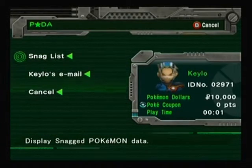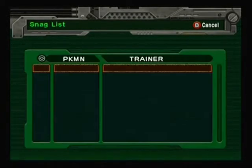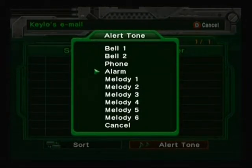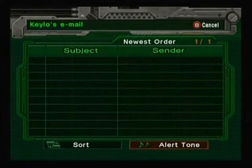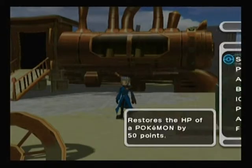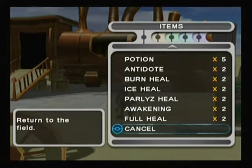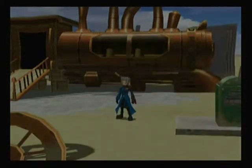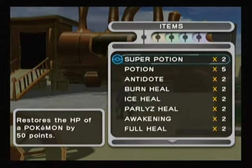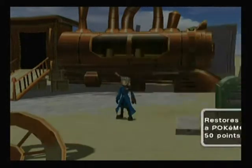It's a snag list - displayed snagged Pokemon data. And we have an email, but no email yet. We can also get our Alert 10. We have a large amount of items already - I'm liking this game. Got no balls, no TMs, no berries, no key items - just regular items. Okay.